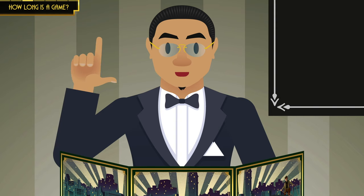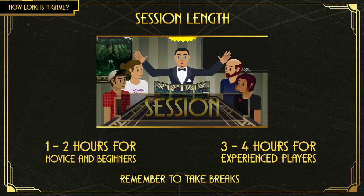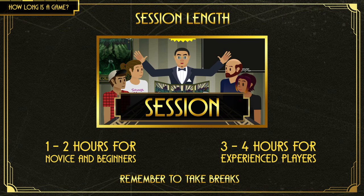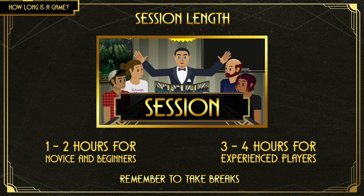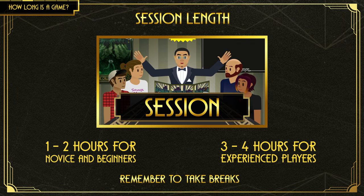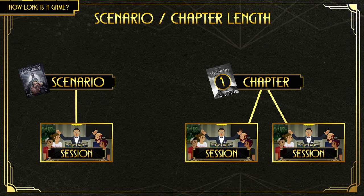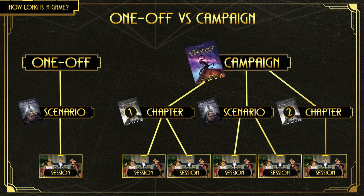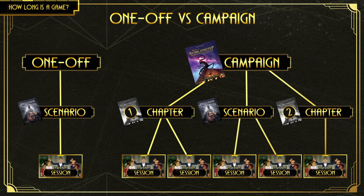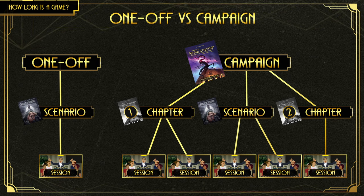Let me clarify what the terms session, scenario, and campaign mean. A session is an instance where the players meet to play Call of Cthulhu — it can take anywhere up to an hour or more, with 3 to 4 hours being standard for experienced players, but 1 to 2 hours is recommended for complete beginners. Using a TV series analogy: a scenario is like an episode with a resolution, finished in 1 or 2 sessions. A campaign is like a season of a TV show, made up of multiple scenarios or chapters, with no standardized length.